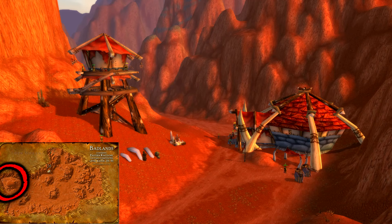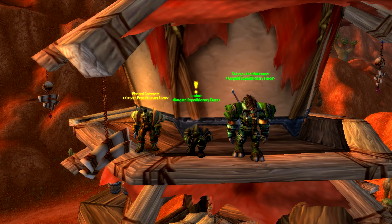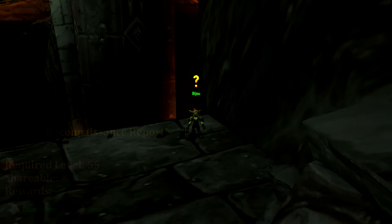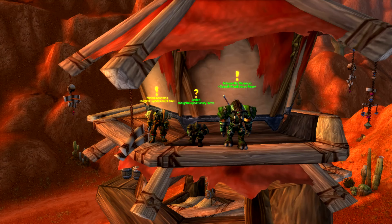Let's jump straight into our horde quests. All three of our quests can be picked up in Kargath, the first being Operative Bijou, picked up from Lexlort in the guard tower. Lexlort wants us to track down Bijou inside of Blackrock Spire and bring her back alive. Upon finding Bijou in the instance, she tasks us with finding her belongings in the lower portions of Hordmar. After retrieving her belongings, return to her and she'll give you the final part of the chain, Bijou's Reconnaissance Report, which just sends you back to Lexlort and rewards you with some fairly useless items.